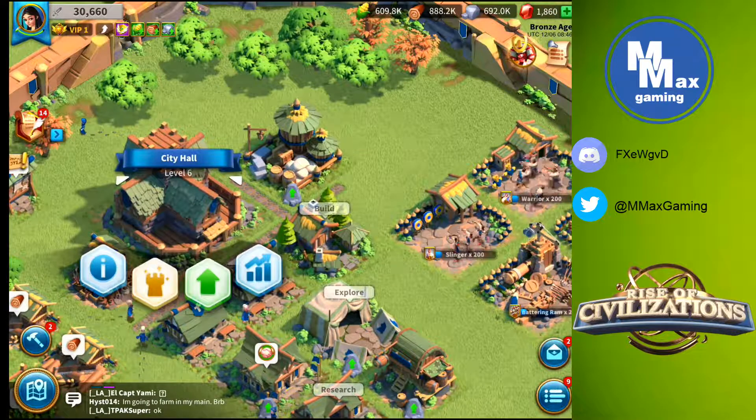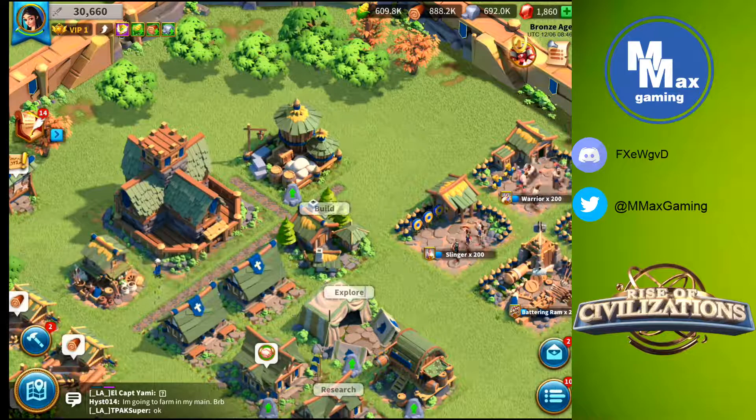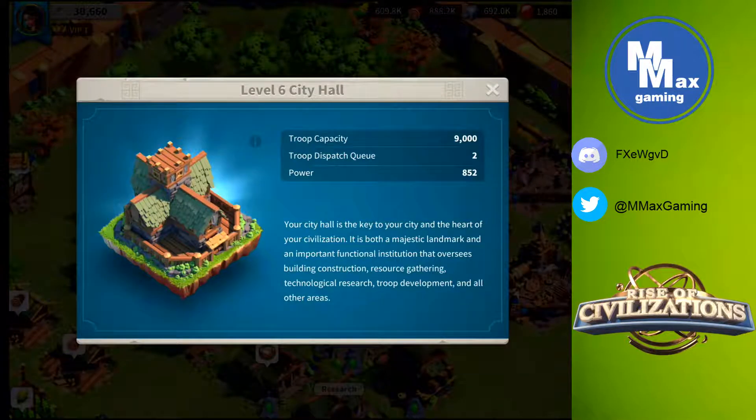Offline today I upgraded my city hall to level 6 — very exciting for me. Now let's first talk about the three things that happened when we went up to city hall level 5.